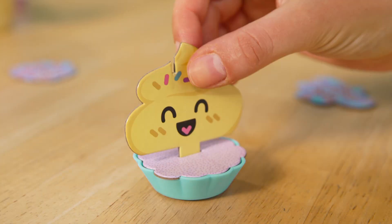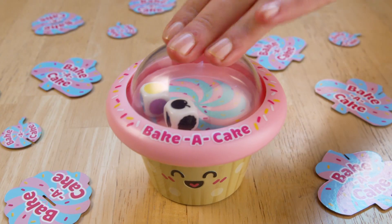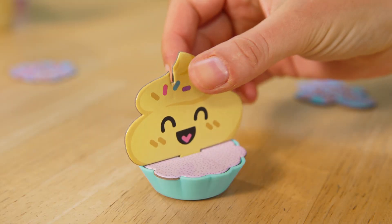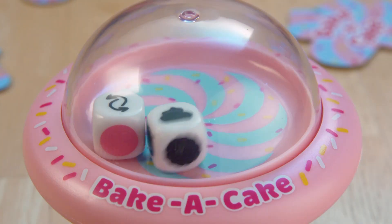Bake a Cake: the first person to match and build a full cake wins the game. Pop the top to roll two dice, match the piece of cake and the colour to win that piece. Watch the dice for the chance to steal from other players.